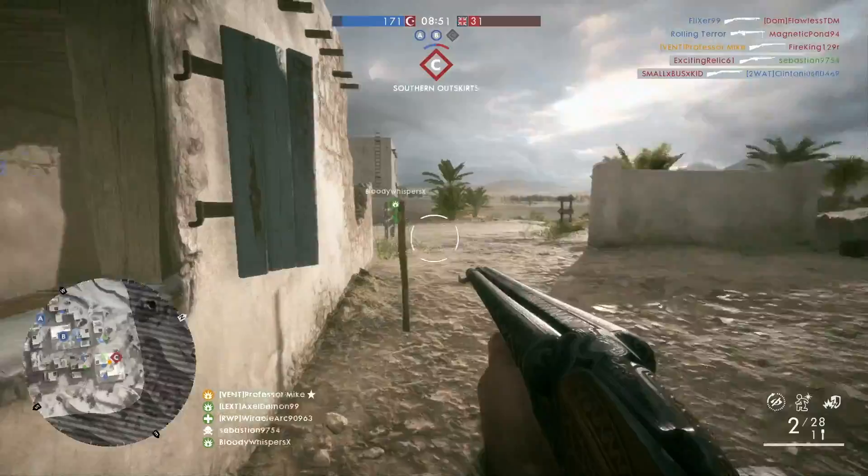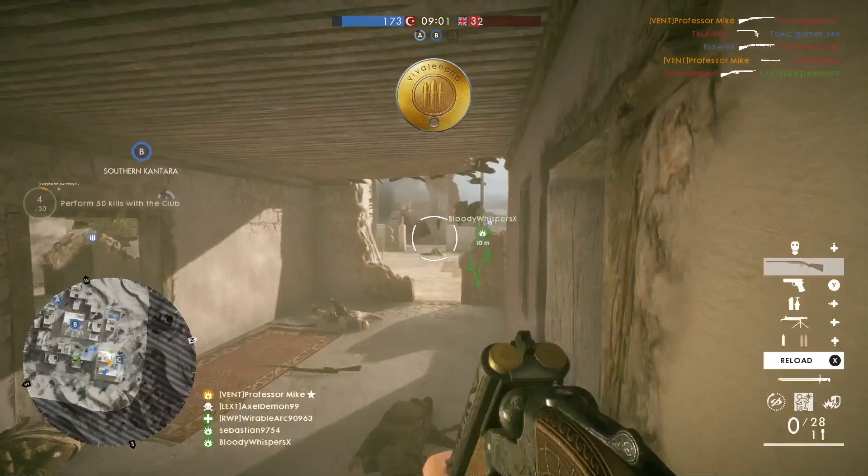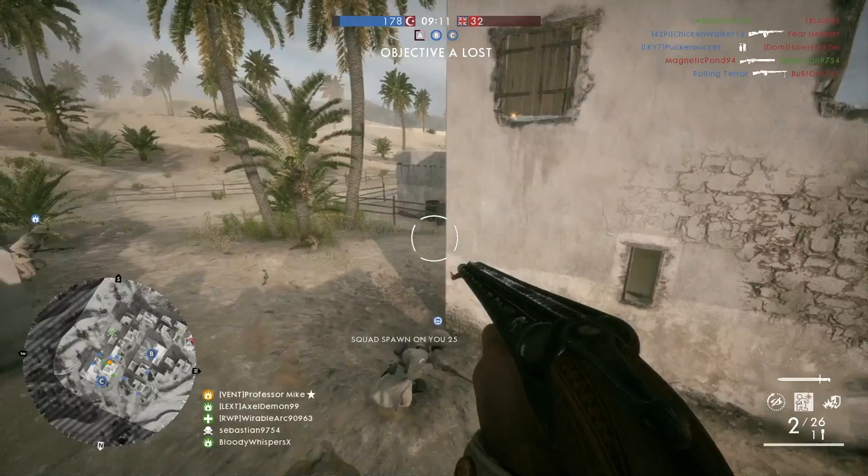Basically just play on the small maps, play domination, and shotgun the hell out of people. It shouldn't be too difficult. I grinded it out — it took me about six to eight hours to get the kills I needed and it really wasn't too difficult. You just gotta keep at it, keep playing the small game types, keep using the shotguns, and try to get as many kills as possible.